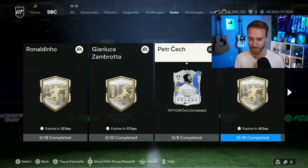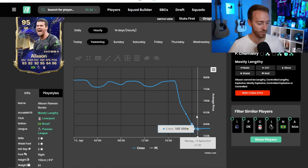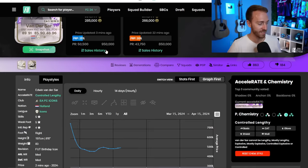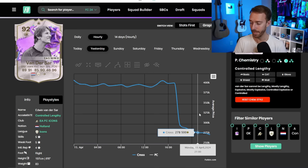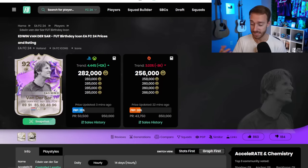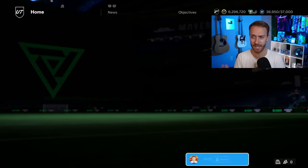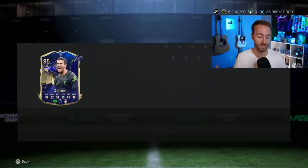Whenever we get Goalkeeper SBCs, especially of this quality, goalkeepers on the market absolutely get destroyed. This Alisson went from almost 800,000 coins yesterday to under 600K. Van der Sar is another one that has gotten absolutely destroyed in price. A lot of people have been asking me if these prices are going to bounce back — in the short term, probably not a ton. I could see them bouncing back a little over the long term, but we're entering into Team of the Season where we'll be getting TOTS goalkeepers every week.